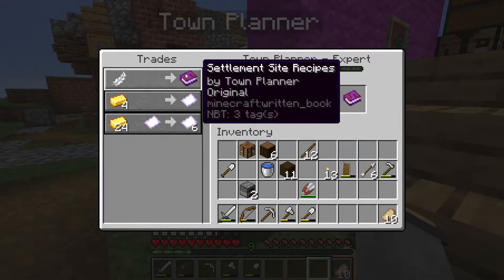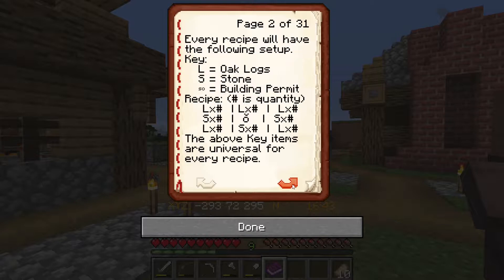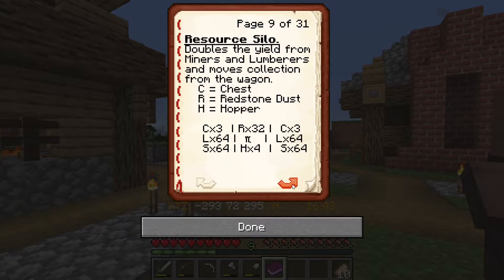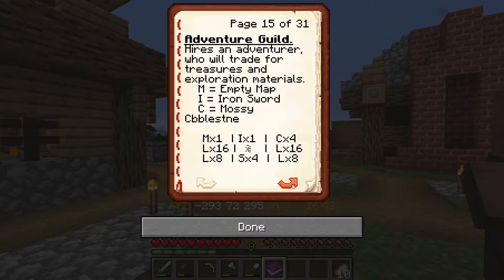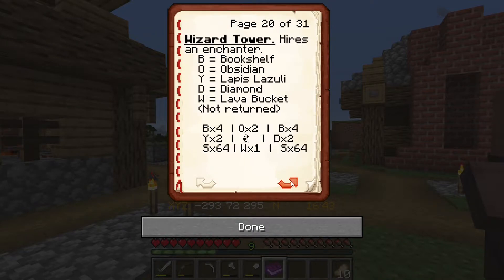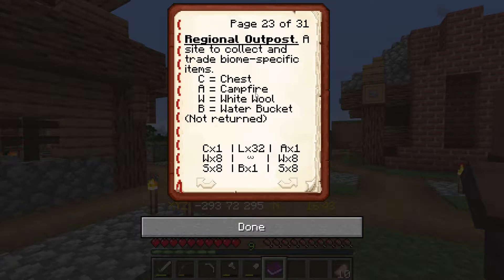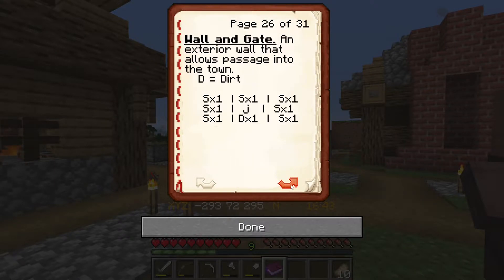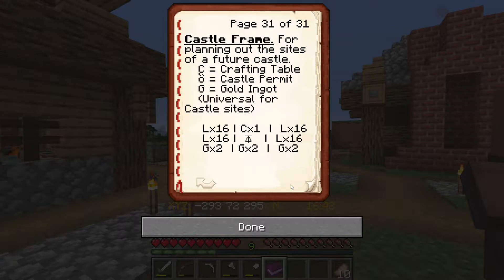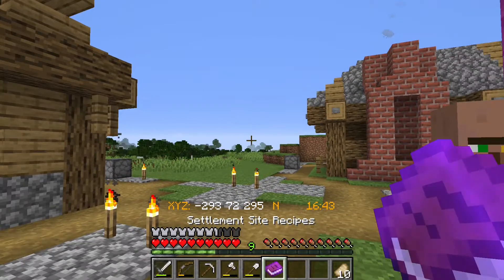We need to get a new book here so that we know all of the new buildings. The barnyard is new, the railway station is new, and this regional outpost is new — it allows us to get resources specific to different biomes. And the Grand Cathedral will be kind of fun to build, so lots of fun new stuff.